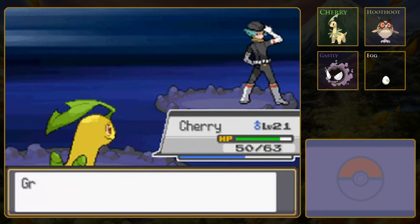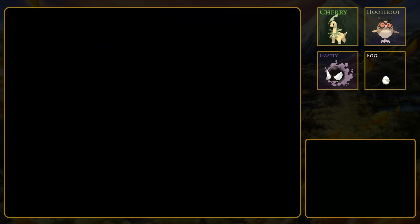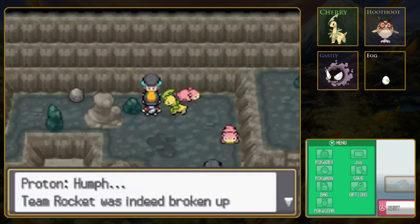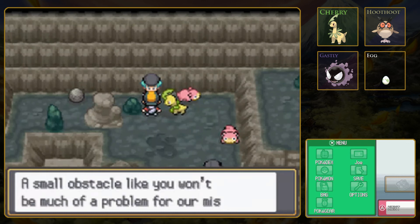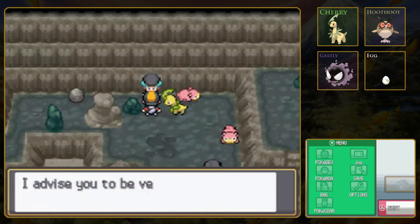So I guess we'll find out. But if that's the case, I don't think we're going to be able to win the battle, at least not easily. Team Rocket was indeed broken up three years ago, but we continued our activities underground. A small obstacle like you won't be much of a problem for our mission. I advise you to be very afraid of what is to come.